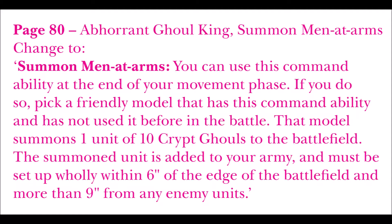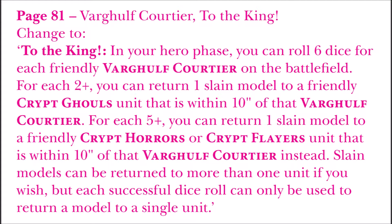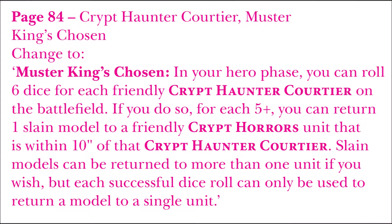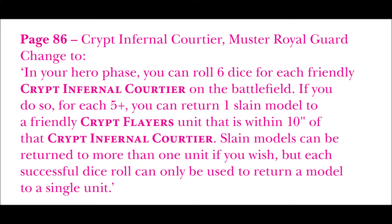Now I put together different errata about the To the King ability of the Wargulf Courtier, the Master Man-at-Arms of the Crypt Ghast Courtier, the Master King's Chosen of the Crypt Haunter Courtier, and the Master Royal Guard of the Crypt Infernal Courtier. These are simply rephrasing of the previous abilities — the ability doesn't change. It's just worded for better understanding of how it functions, so the effect is exactly the same; nothing particular to note.